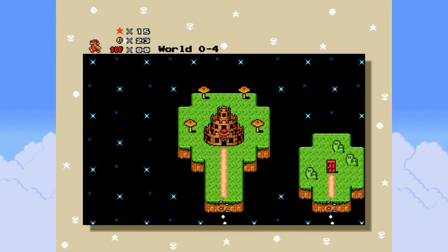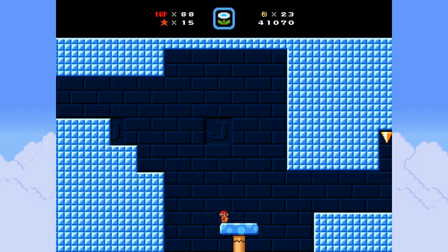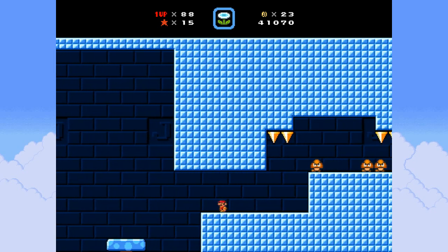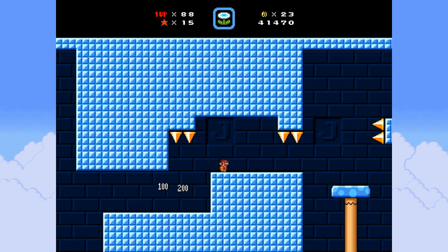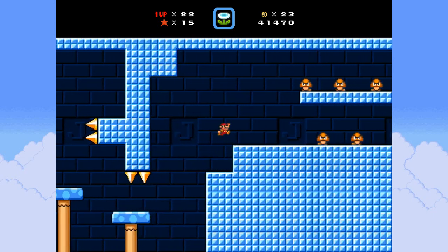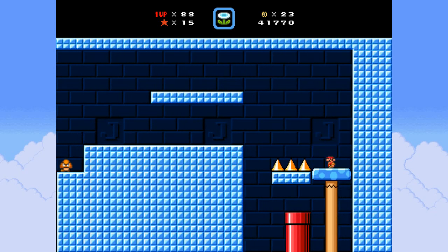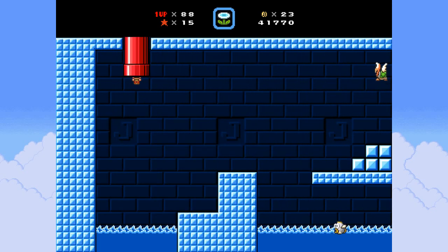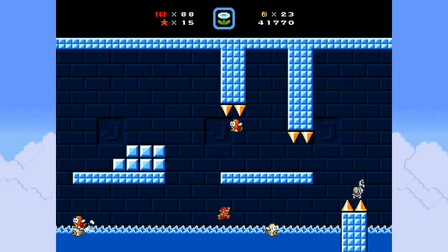I do dumb stuff like that because I miscalculate - not even miscalculate the distance but I try to be swaggy and land on the penguin and then just end up killing myself. I must not waste attempts like that, because in this level every death is costly.